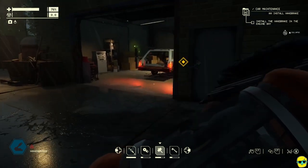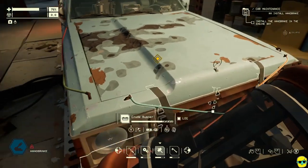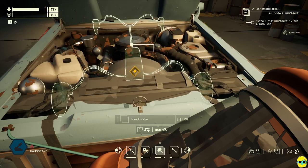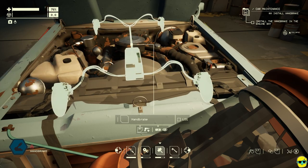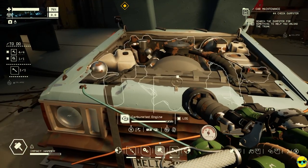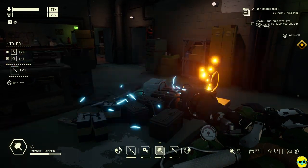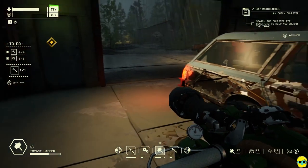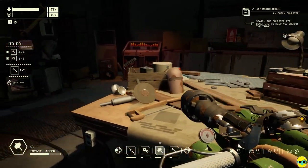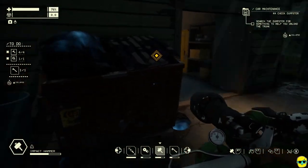And install it in the engine bay. Let's get under the hood. Bam. Make sure to empty your trunk before heading back out — you'll need the space. Good idea. There's storage here that's collective. I charged everything, hopefully that worked. And then before I go, she says search the dumpster for something to help you unload the trunk.